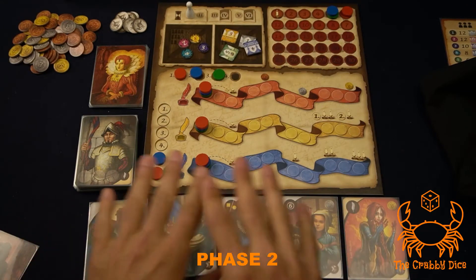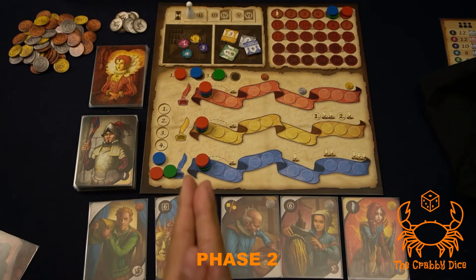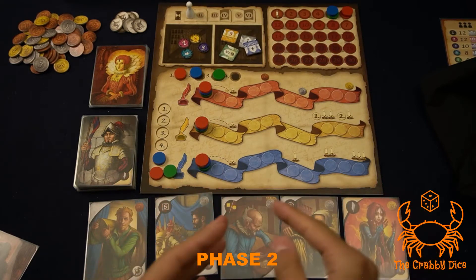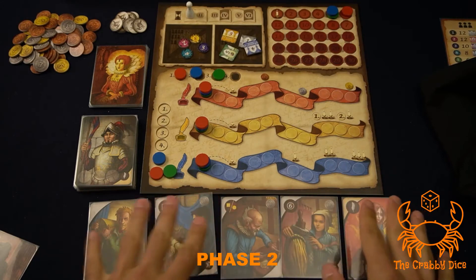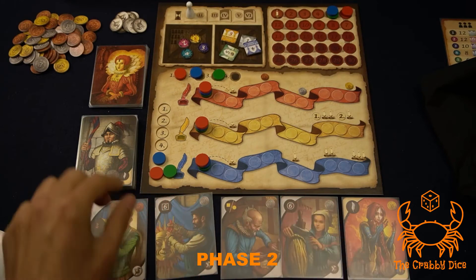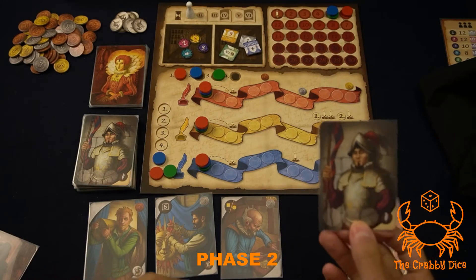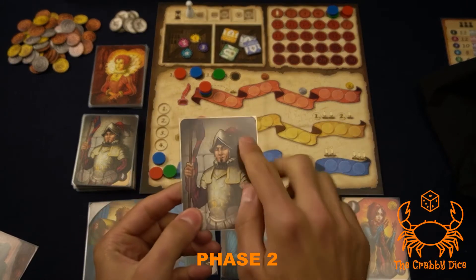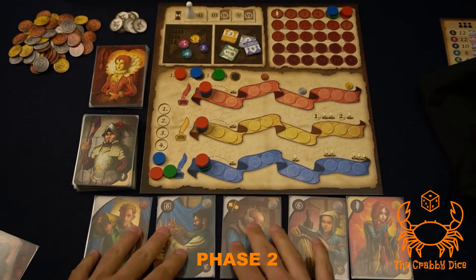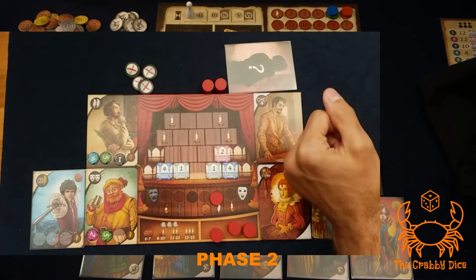Taking any character is free — there's no cost to recruit them. However, the cost shown in the top right of each card will affect your score at end game, because you have to pay everyone. If you can't pay, you lose points. If you don't want to pay anyone, you can take an extra instead: take any available card and flip it to its back side. These all cost nothing.